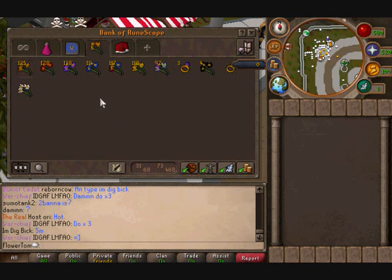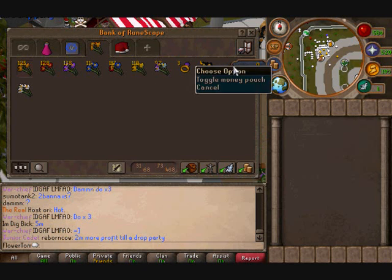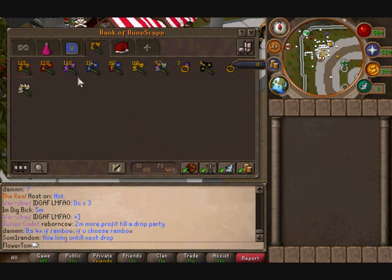Fourth tab is just my flowers really, and the ring of wealth. Just what I've been collecting for the last few days.